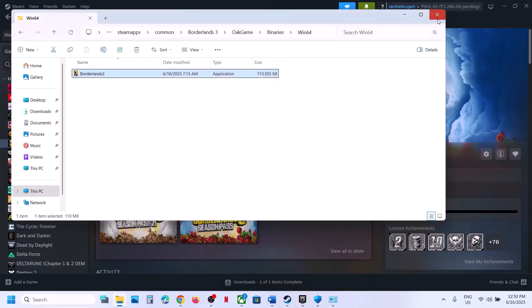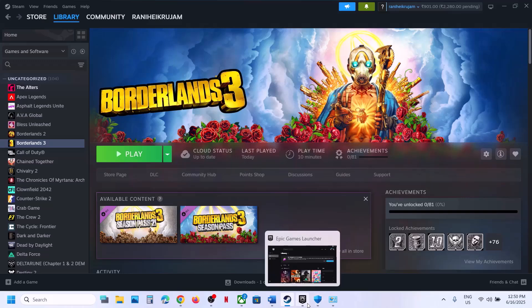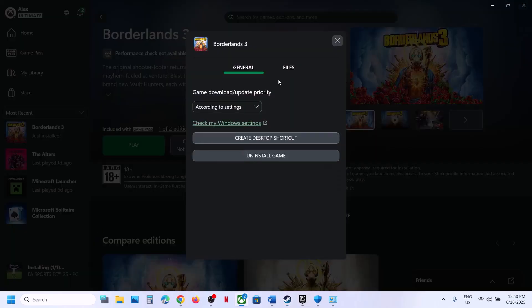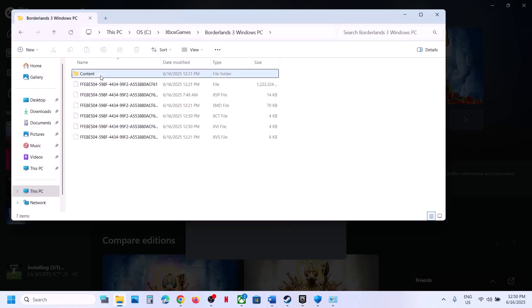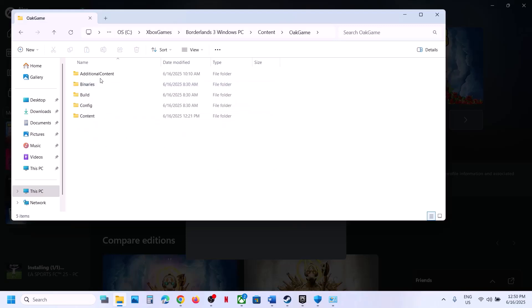If none of those work, uncheck all the boxes, click Apply and OK, then follow the next step. If you have the game on Epic Games or the Xbox app, right-click, go to Manage, then Files, and click Browse to open the installation folder. Open the game folder content — you'll see a Game Launcher Helper option you can double-click to launch.